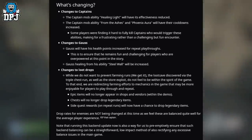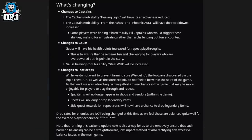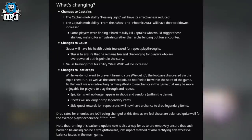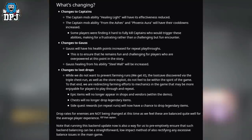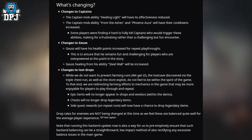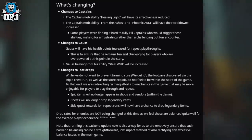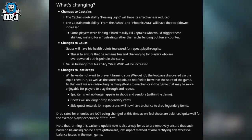Changes to loot drops: while they do not want to prevent farming runs, the loot cave discovered via the triple chest run, as well as the store exploits, do not feel to be within the spirit of the game. To that end, they are redirecting farming efforts to more enjoyable mechanics. Epic items will no longer appear in shops and vendors within the demo. Chests will no longer drop legendary items. Side quest rewards and repeat runs will now have a chance to drop legendary items. Drop rates for enemies are not being changed at this time, as they feel these are balanced well for the average player experience.